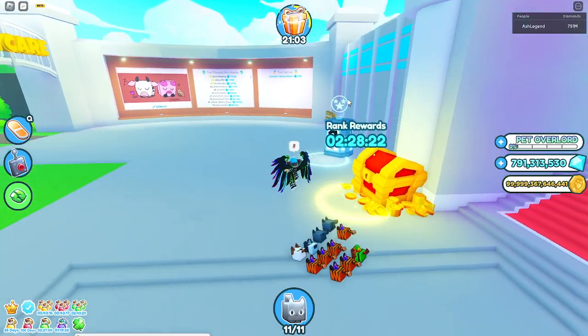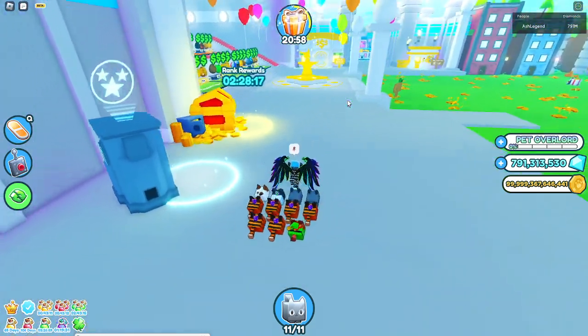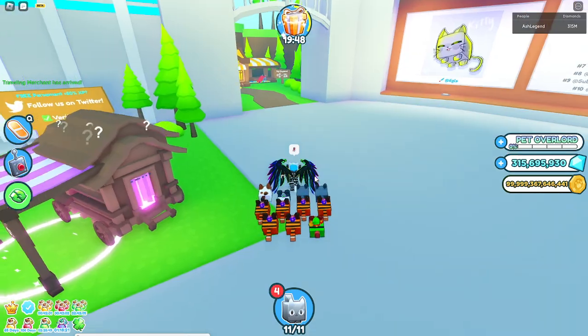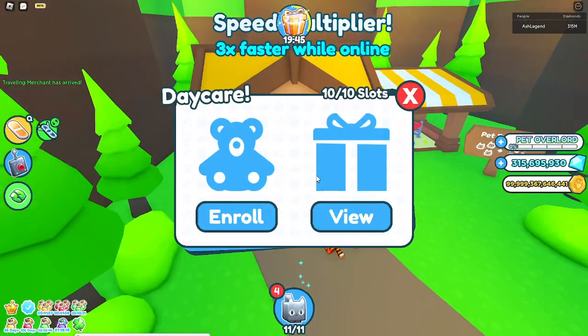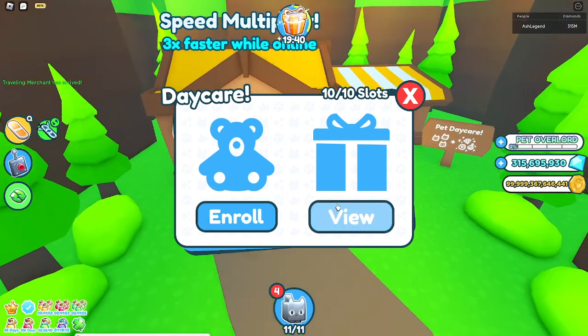We're going to start from the free-to-play ways to get a huge pet, and then we're going to go to the pay-to-win ways to get a huge pet. So this first method is completely free-to-play. Pretty much what you do is I already have some pets enrolled.